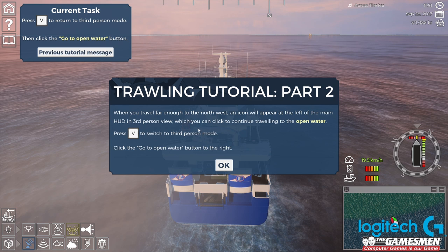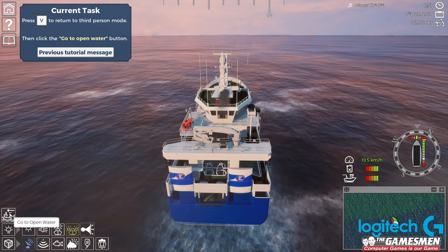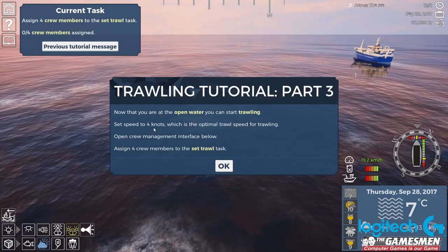So part number 2 - when you travel far enough to the north-west, an icon will appear on the left with the main hard-in third-person view, which you can click to continue travelling to open water. Press F to switch to third-person mode and click the go to open water button on the right. Boom, there we go.